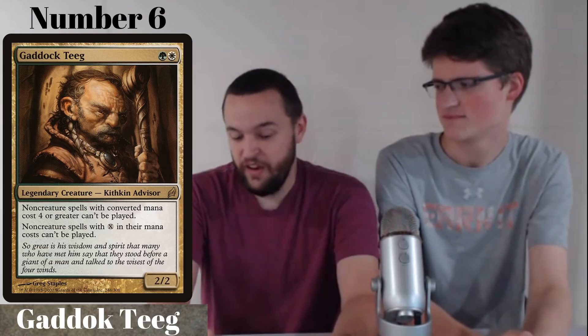He's only a sideboard card in competitive formats, but what really helped him jump up to number 6 is that in EDH, this man is a general nuisance — he shuts off literally half of someone's deck. If you don't build your deck with him in mind, you end up just facing him down with three board wipes and Omniscience and you're dead. Can't cast Black Sun's Zenith either. He's really annoying and tough to get rid of.